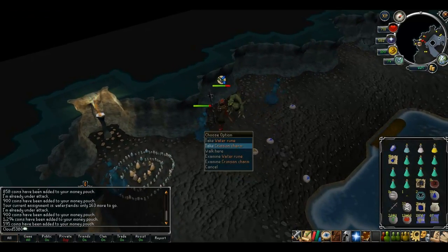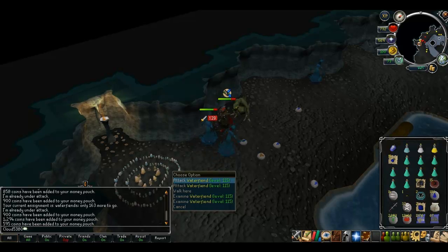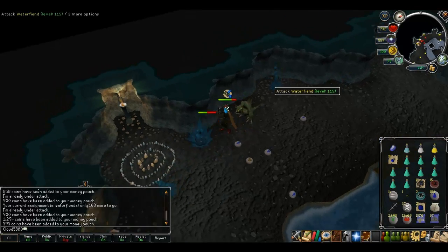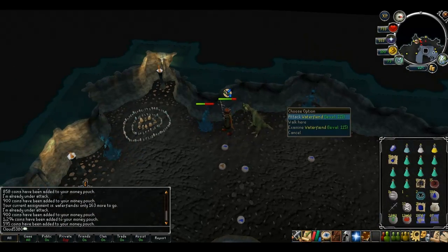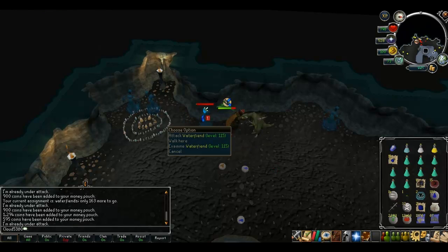What you want to do is head back in the direction where you can see more water fiends on your minimap. One warning: try not to fight water fiends towards the south east section because if you wander too far while fighting them, you can get in range of the brutal green dragons.